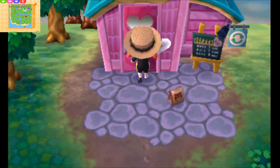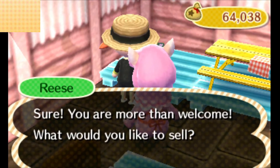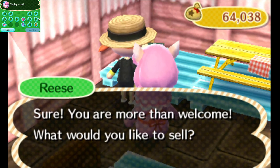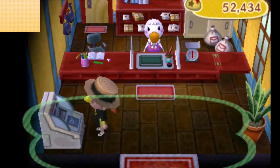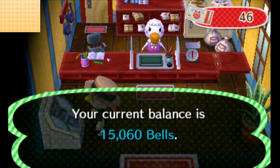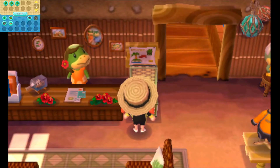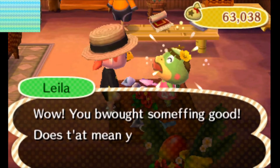In New Leaf, Re-Tail is your number one way to sell things — it pays 100% value. There's also a resale slot at Re-Tail where unlike GameCube and City Folk, villagers can buy your items, though if you price too high they won't buy it. Other unique methods: uploading your dream to the Dream Suite gets you 5,000 bells; exchanging Meow Coupons — earned by doing little daily, weekly, and monthly tasks around town — gets you 3,000 bells per coupon.